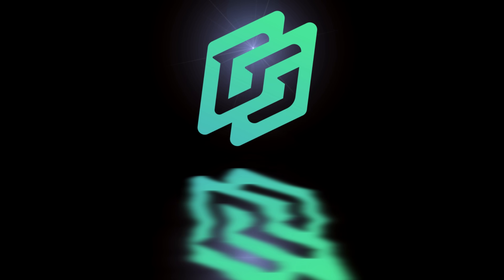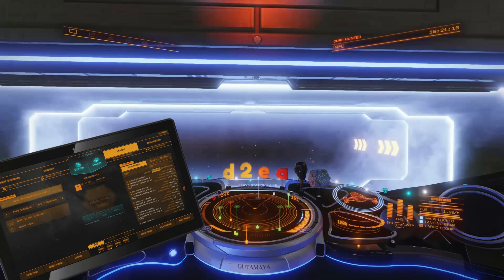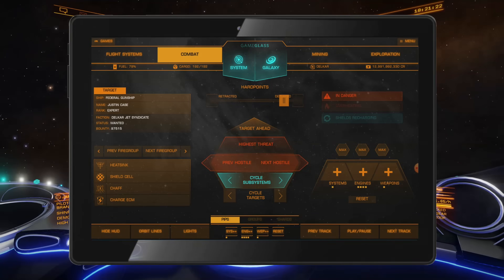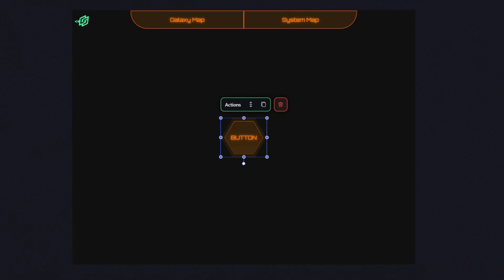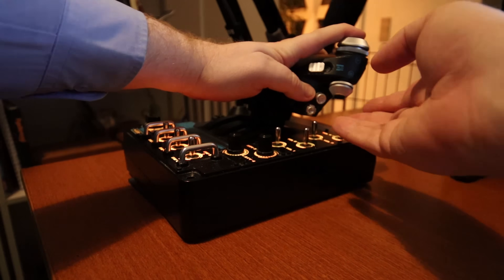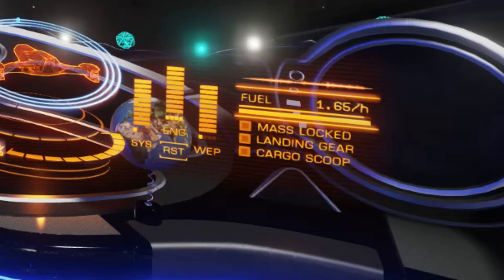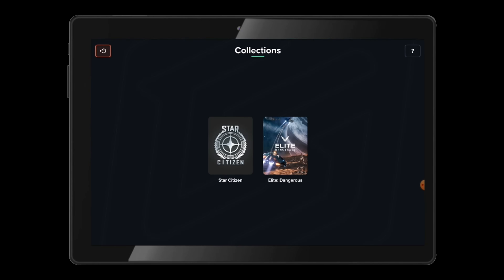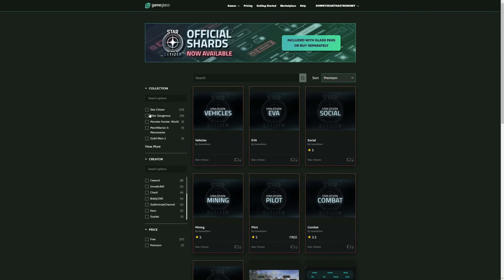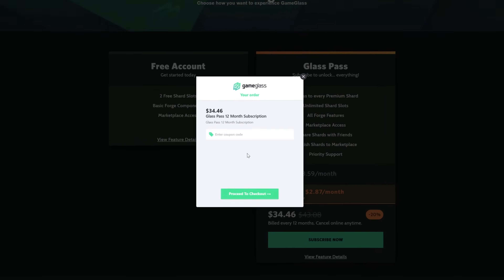Today's video is brought to you by Game Glass. With Game Glass you can take control of your ship using a tablet or a phone. You can try it out using some of the free pre-made shards, or you can make your own custom shards and share them with the community through the built-in marketplace. Game Glass also supports Star Citizen, so follow the link in the video description and try Game Glass for free, and use offer code DTEA to get 5% off any purchase.